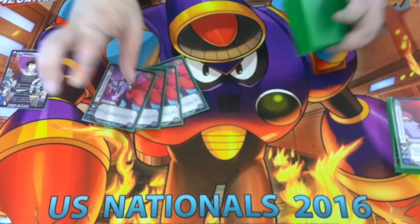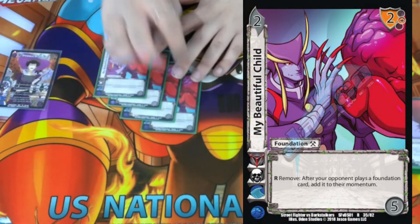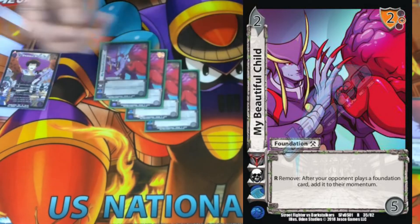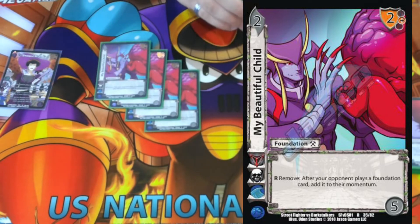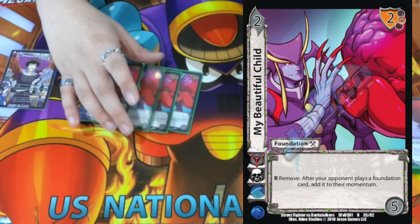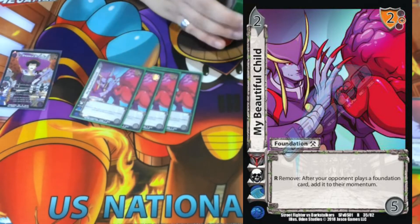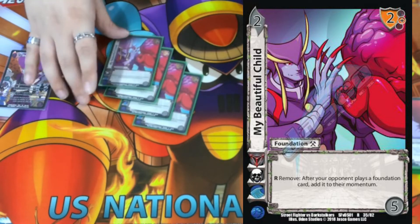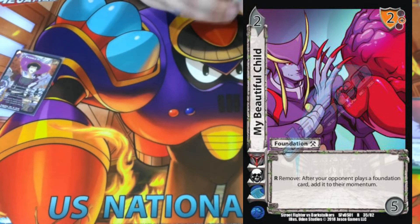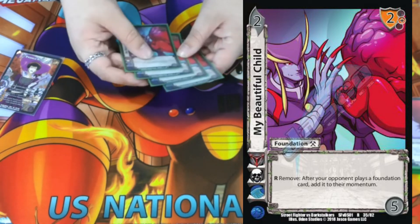We're playing four My Beautiful Child. It has two roles in this build: it gives our opponent momentum for our ability, and it gets rid of problem cards. The ability is R: remove — after your opponent plays a foundation card, add it to their momentum. This works really well if our opponent has things we don't want to deal with, like Ageless and Wise — if they attempt to build it, we just add it to their momentum. Super cool, underrated card that counters a lot of things in the meta right now.